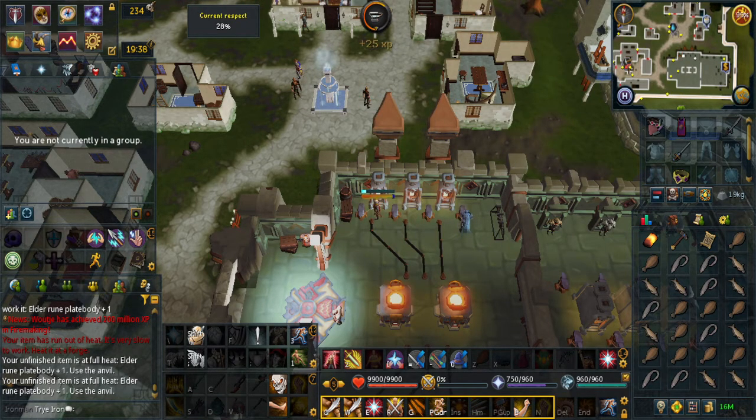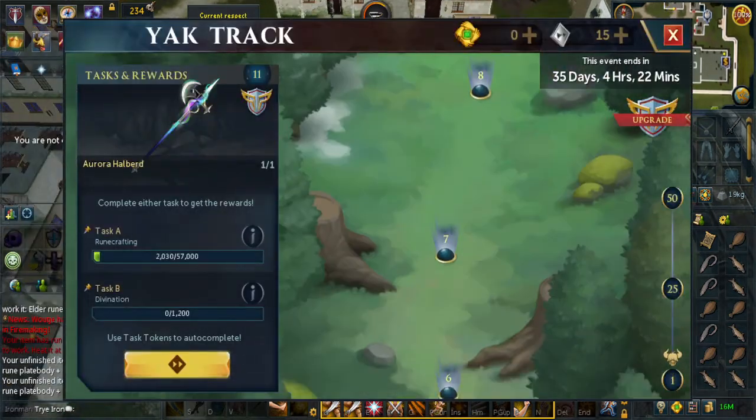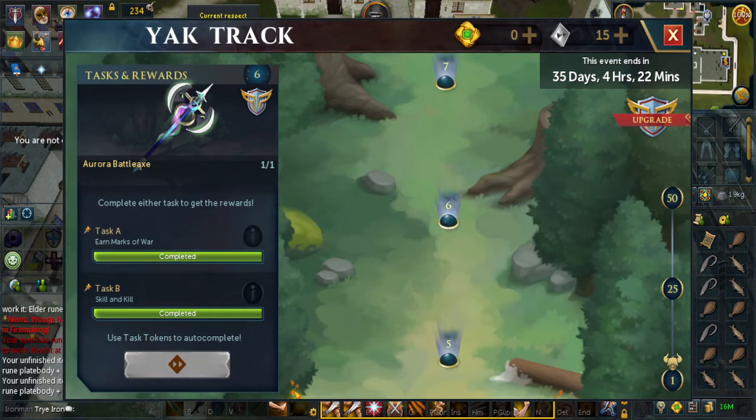For Yak Track task 6, it depends if you are a skiller. The task is either Earn Marks of War or Skill and Chill. If you aren't a skiller, you can do any boss you want — I did Arch-Glacor with just one mechanic, which is pretty much semi-AFK if you're using 70-plus weapons. If using Dragon gear, it might not be efficient. Skillers will have to do Skill and Chill, which for task 6 requires 25 points. Since you have two skips, you can use one skip here, meaning you don't need to skip task 2.